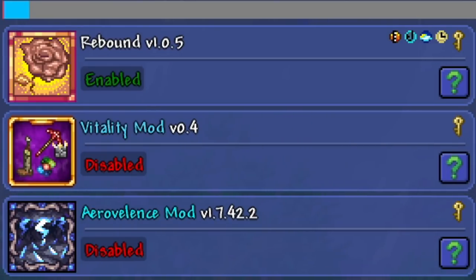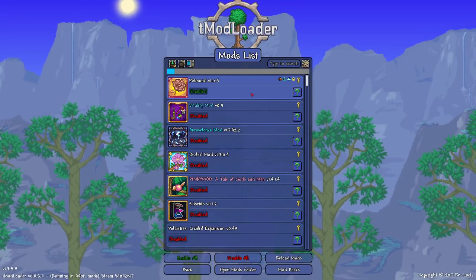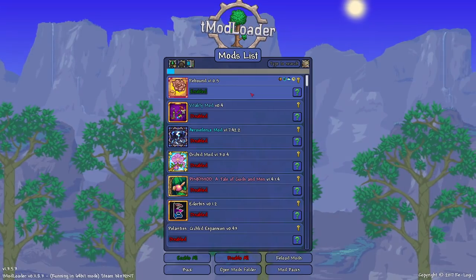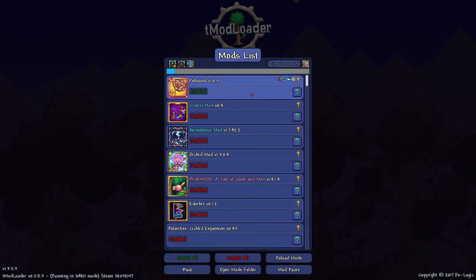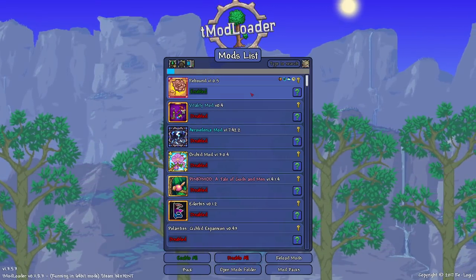So our three mods that we checked out — I think all three of them are underrated gems. They may not be like Thorium or Calamity, those gigantic mods that are just amazing, but they all add something unique to a playthrough. I'm going to give ratings out of five: Arrow Valescence and Vitality both get four out of five — very cool, could have a little more. Rebound gets three out of five — still cool, I love the unique bouncy ball class. Hope you guys enjoyed the video. Try out these mods — see you all next time!